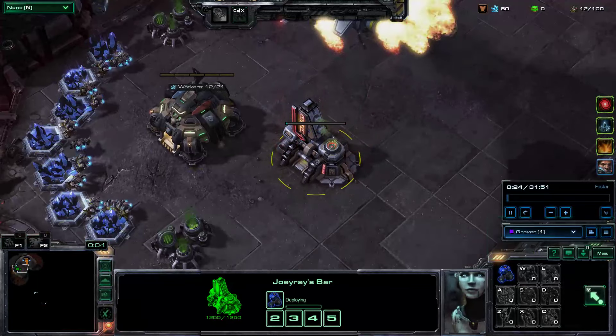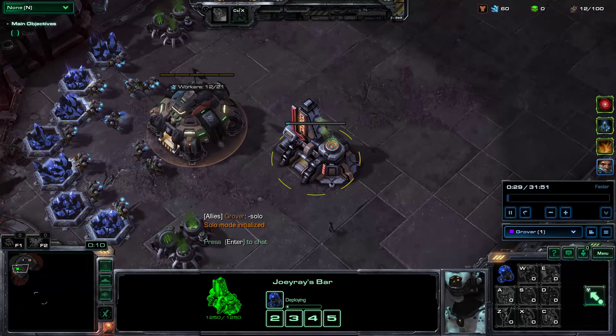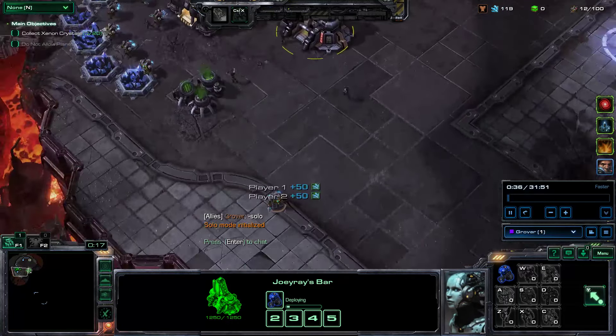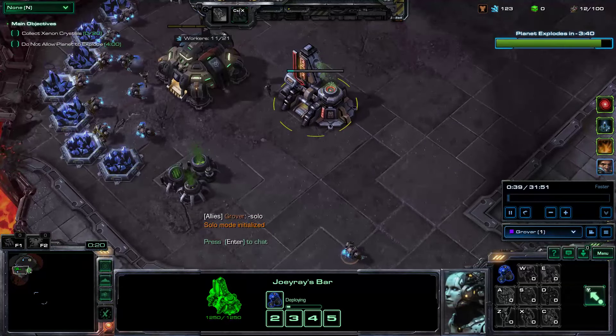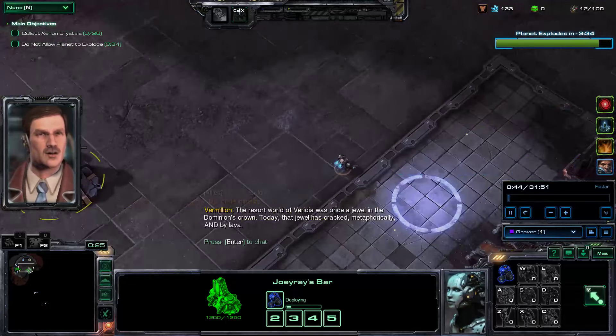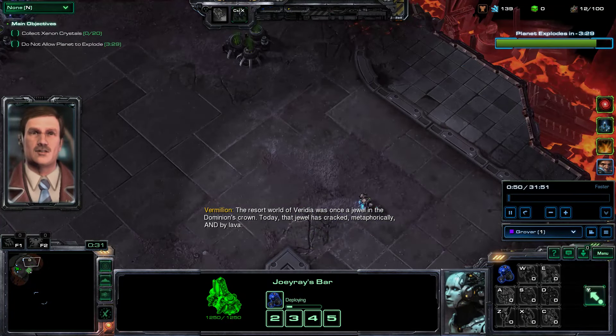Lone Wolf makes Tychus and his individual outlaws take 50% damage reduction, and they do an extra 30% extra damage per outlaw, but your outlaws cannot be close together.